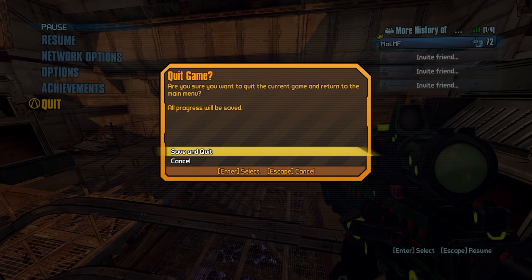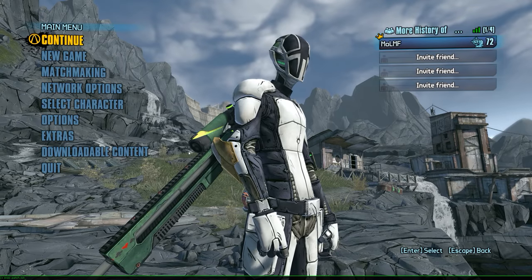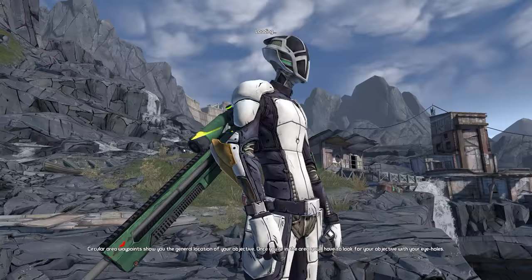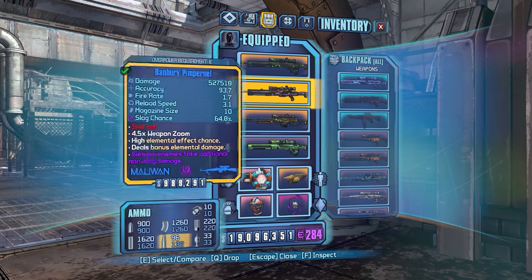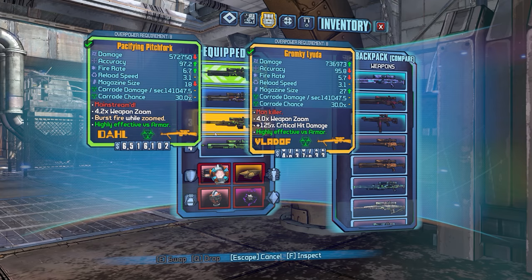Let's go ahead and apply the patch real quick. The Pitchfork, unlike some guns, wasn't touched too much. The Pitchfork had a very, very small adjustment — a very, very minor adjustment. You can see that all the stats on the card are the same, except it no longer says it consumes two ammo per shot.